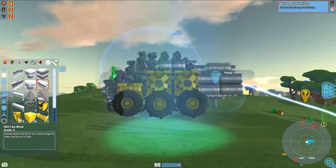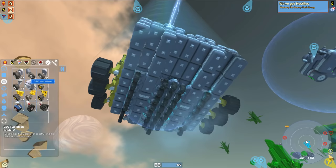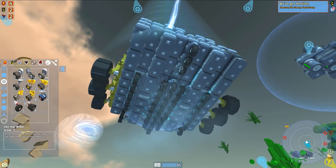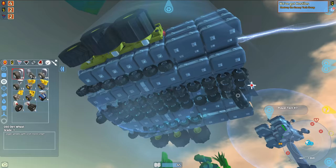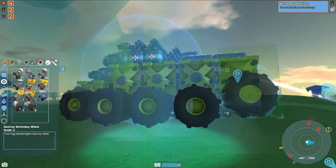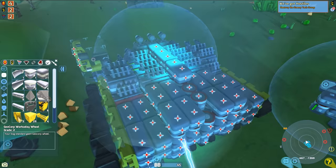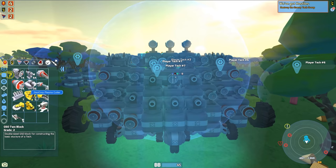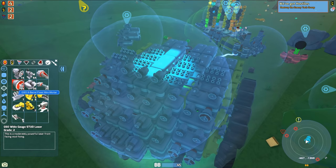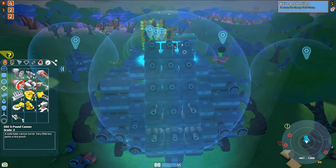We're just gonna add a bunch of tires to try to climb up that mountain. We need a bunch of these Geocorp ones. Look at all the wheels I have. I actually don't have enough of these middle ones — I'm only missing one, not a very big deal, even though it will bug me. Now we need these really big ones. This is starting to turn out really, really cool. Now we gotta add some protection to the back because our batteries are vulnerable, as well as adding some weapons to the top. I'm gonna add a bunch more of the single cannons to the front.